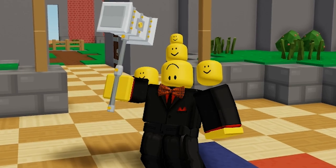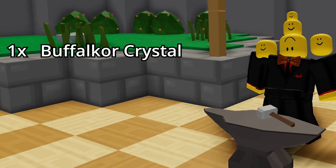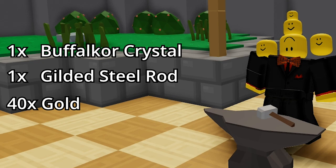You can craft the Gilded Steel Hammer at an anvil. To craft the Gilded Steel Hammer you need 1 Buffalo Core Crystal, 1 Gilded Steel Rot, and 40 Gold Ingots.